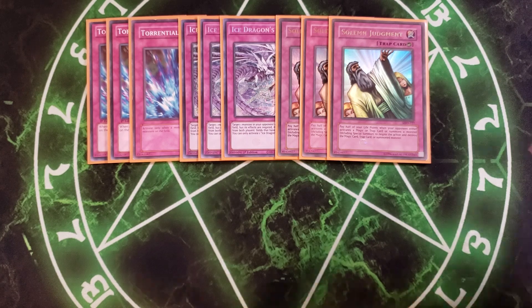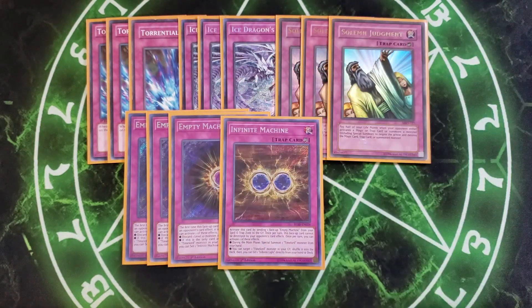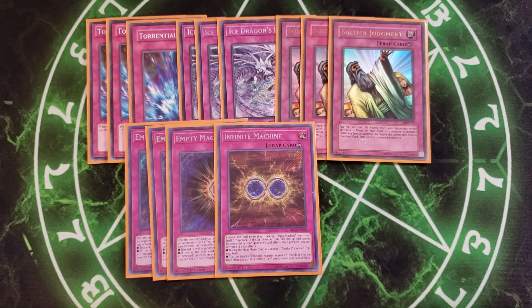We then play three copies of Empty Machine. Empty Machine is a great card because the first time this face-up card would be destroyed by an opponent's card effect, it is not destroyed. Once per turn you can activate one of these effects: discard a level 10 card to draw a card, or if this card is the only card in your spell and trap card zone, you can target a Time Lord monster in your graveyard, shuffle it into the deck, and then set an Infinite Machine directly from your hand or deck. We then play a single copy of Infinite Machine — you only need one because it's searchable off Empty Machine. Infinite Machine is activated by sending one face-up Empty Machine from your spell and trap zone to the graveyard, and then once per turn this face-up card cannot be destroyed by opponent's card effects. Once per turn you can special summon a Time Lord monster from your hand, or target a Time Lord in the graveyard, shuffle it into the deck, and set a copy of Infinite Light directly from your hand or deck.